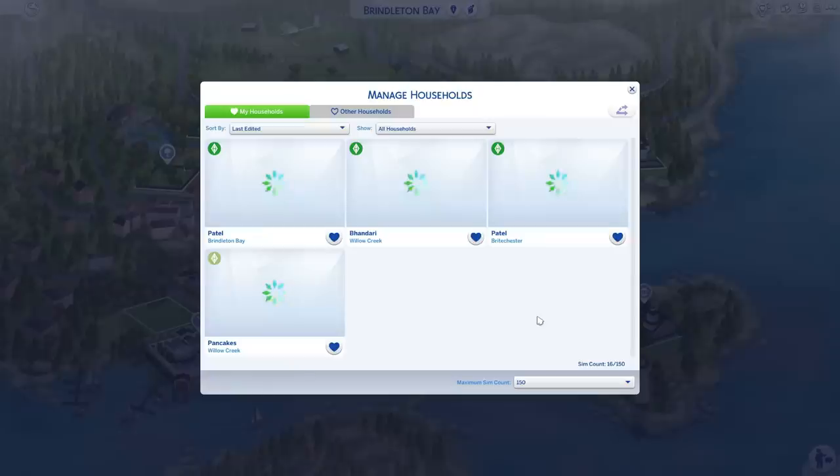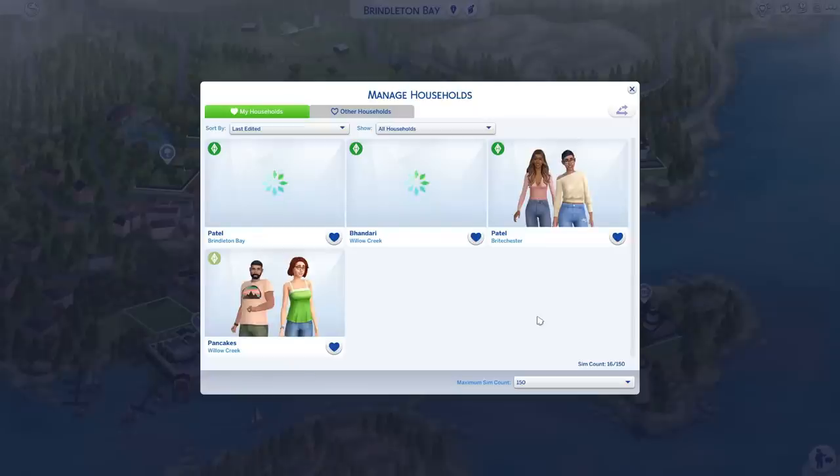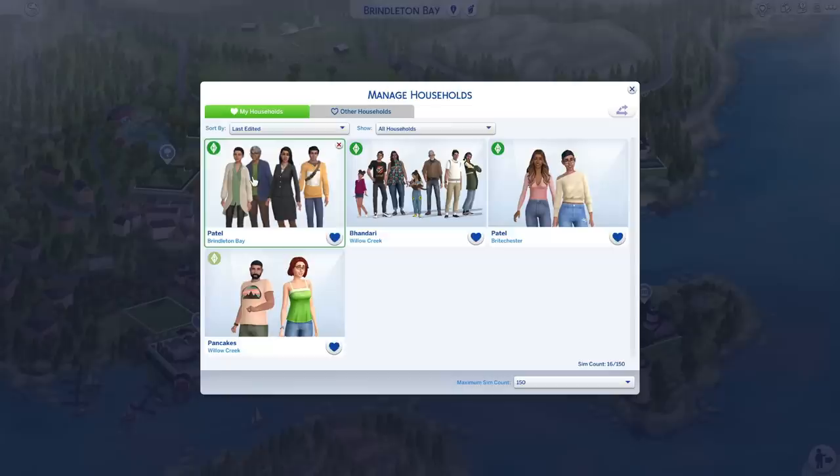So then boom — we just age them up, click that. I'm not even giving him a makeover, but that's how I would do it — just change it via Create-A-Sim. You should be able to see everything: Yash is old and Kapil his brother-in-law is also old. That's kind of how I keep everything in check — I don't really care about what the Pancakes are doing, to be honest.